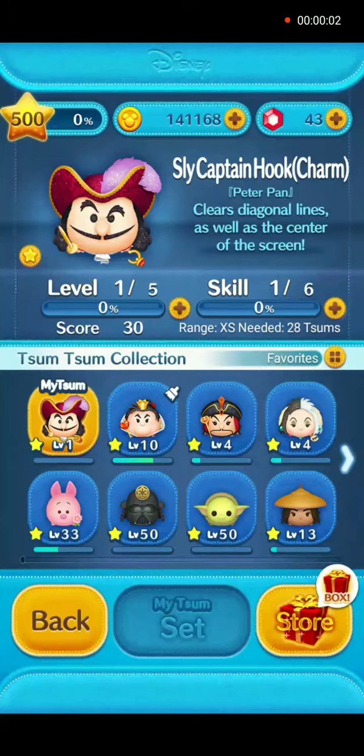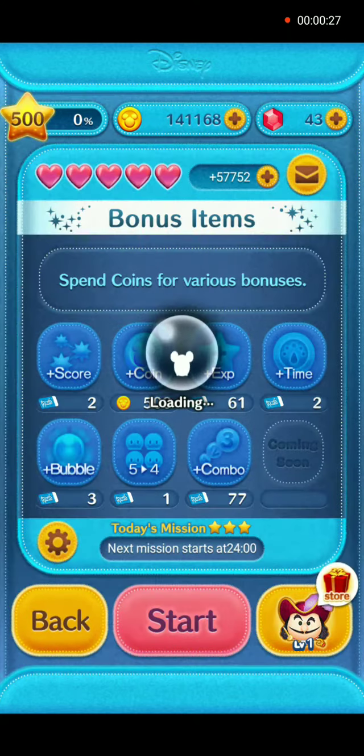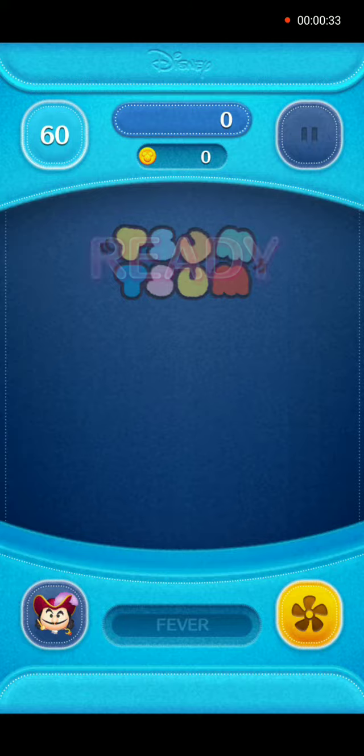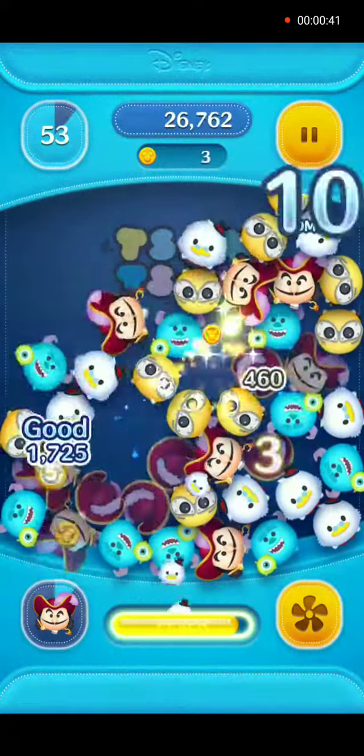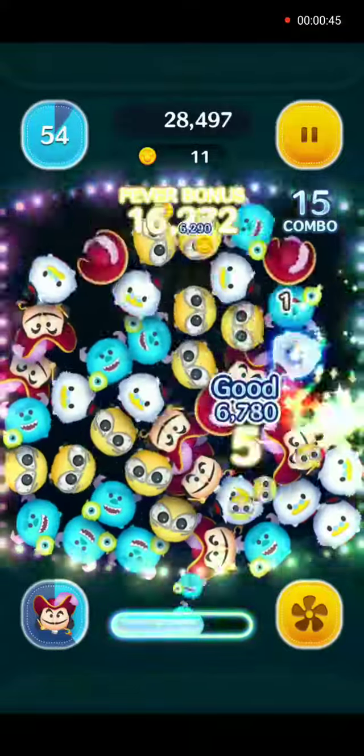Hello everybody and welcome back. As promised, we will show you how to use Sly Captain Hook Charm in gameplay. Brand new character for us, he's at player level 1, skill level 1. His skill when activated is clear diagonal lines as well as the center of the screen. At this skill level, the range is extra small and we will need 28 of them to activate his skill. He is a charm character, so only three other characters will appear with him and a hat.